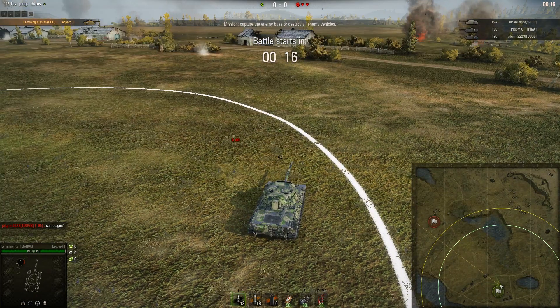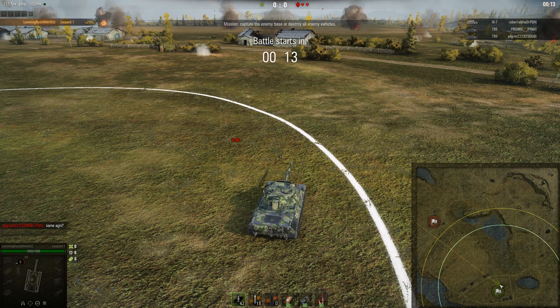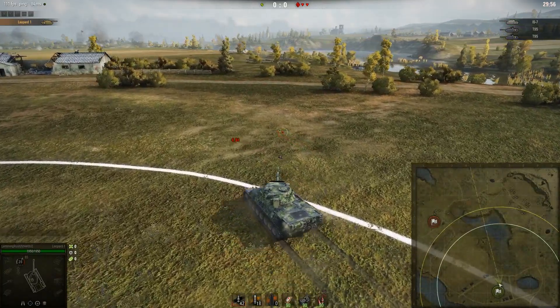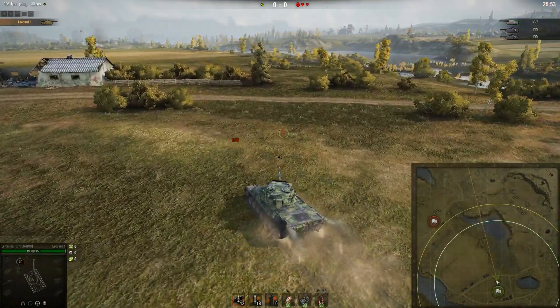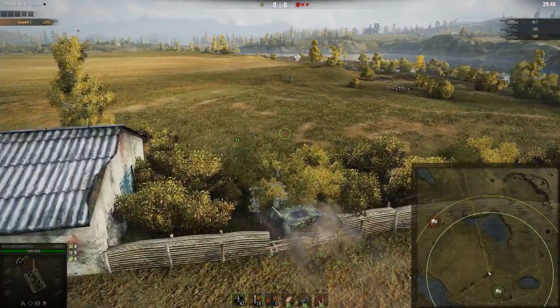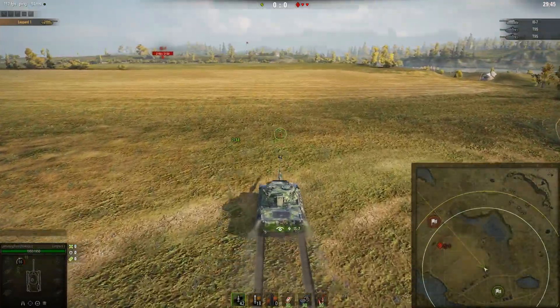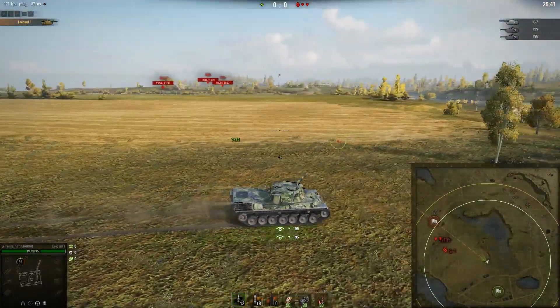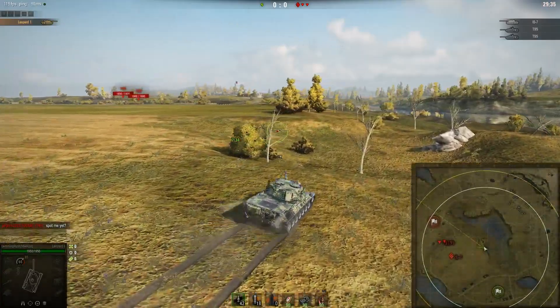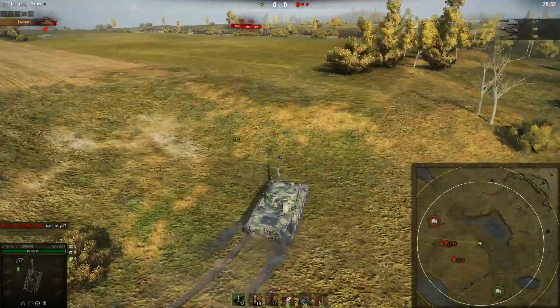The reality is you're not going to consistently hit weak spots ever. It's a waste of time to focus on aiming at range — you have to focus on positioning. The only way you're going to pen heavies from the front reliably is to not shoot at their front, unless you're shooting gold at close range where you can actually aim for weak spots. At any sniping range, you're not going to reliably pen even the lower plate of a Maus or its turret cheeks at 300 meters. As demonstrated with the IS-7, it took forever to even hope of hitting him at 400 meters.